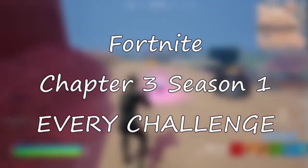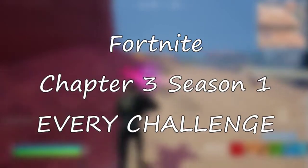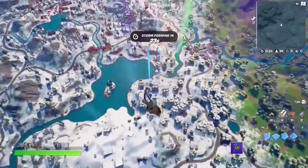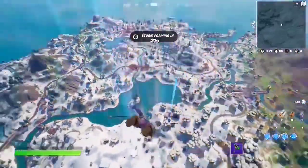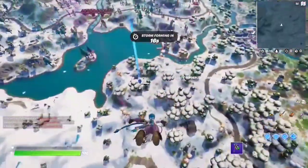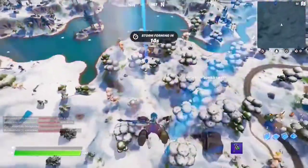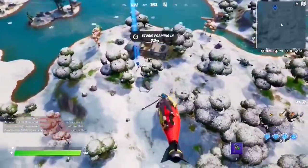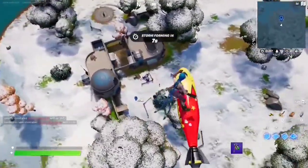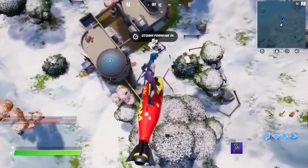Here are all the quests for Chapter 3 Season 1. For this first quest you have to discover the device — there are a bunch of locations for that but we're going to the one in the middle of the map. We just pinged it right there and we're making our way over because there shouldn't be too many people there. We finally got into a game so I'm starting to record these quests. Here's the first spot — this is one of the locations where you can find the device.